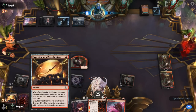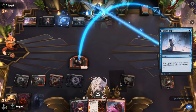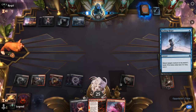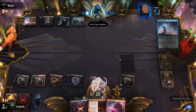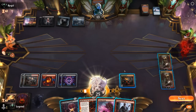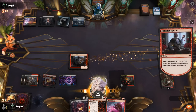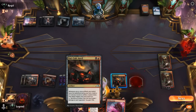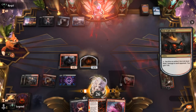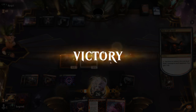The cards we exiled with Synthesizer could have been slightly better, but we're still in a commanding position. Fading Hope bounces our devil — that's fine, we won't surge in response. We play Epicure as another way to enable Anvil, and can Bargain sacrificing Epicure as well. Our opponent sees the writing on the wall and scoops. On to the next one.